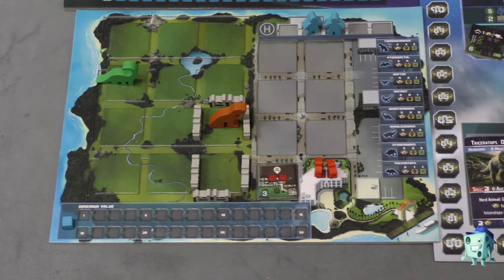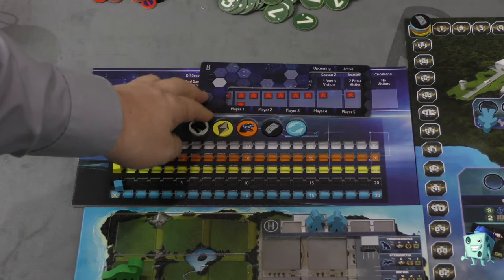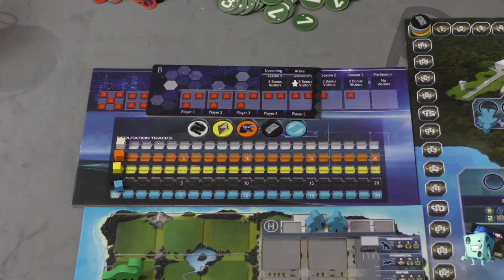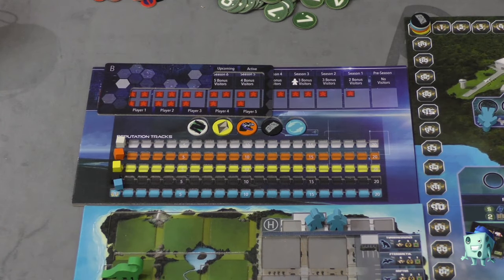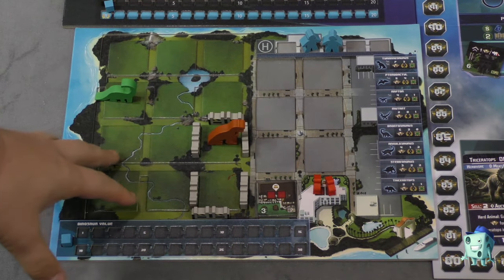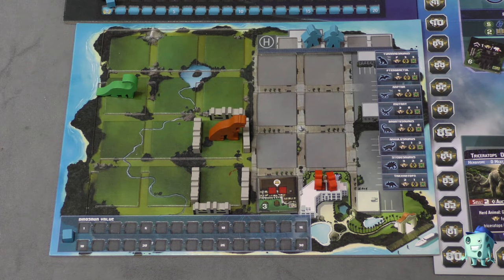There's another board that tracks each player's reputation. Each turn shows how many bonus visitors and how many visitors go to the person with the highest reputation, which increases as the game goes on. At the end of the game, you take the points you've scored over the course, add end-game bonuses for buildings, and whoever has the most points wins.